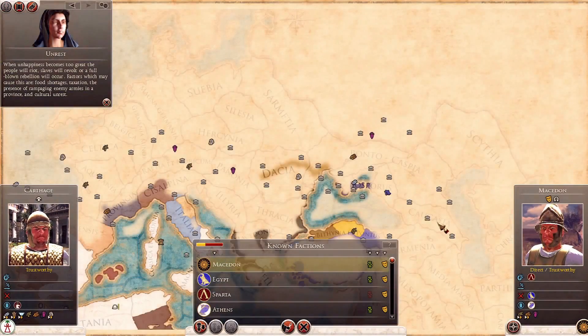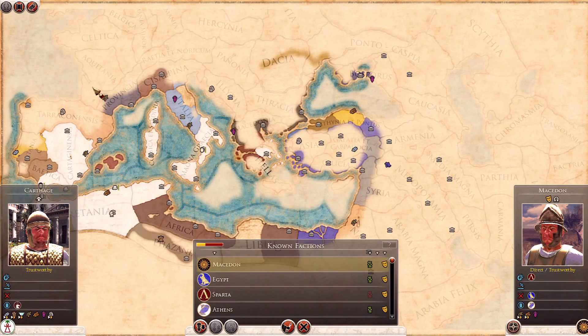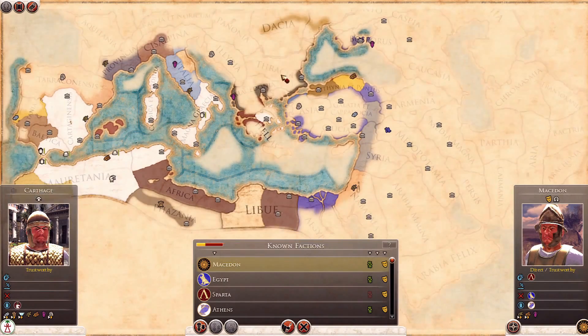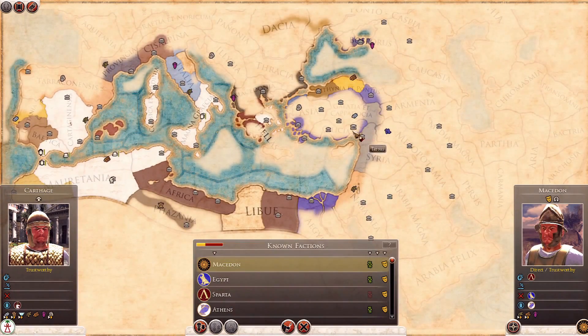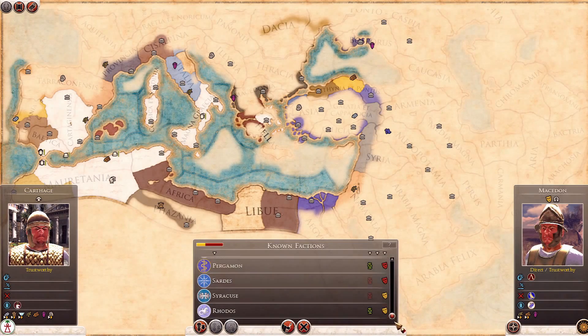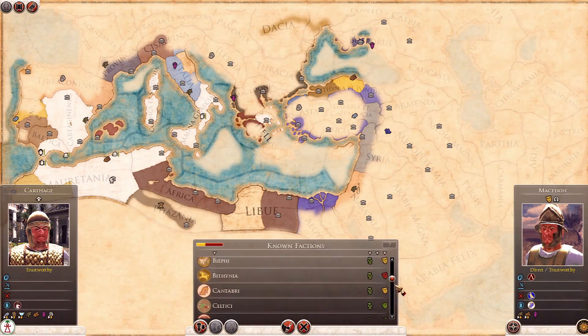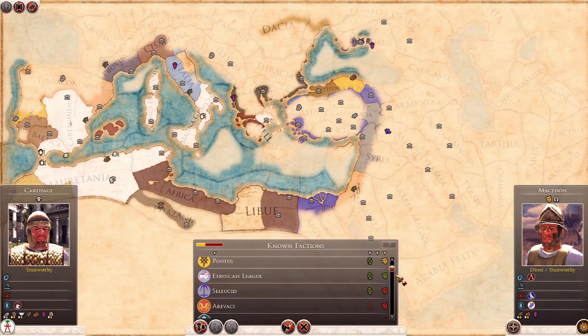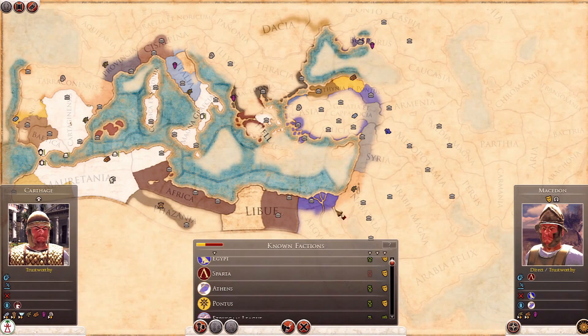Here we have the overview map, which many of you have seen in the E3 video. The world is huge — massive. You look at this list of factions, and Rome has been destroyed. There are lots of other people for us to encounter. We've done a bit of exploring, seen some ships around, and we have trade relations going on. By trading with people further afield, you reveal more and more. As in Shogun 2, you'd have to encounter a faction before you can actually deal with them.